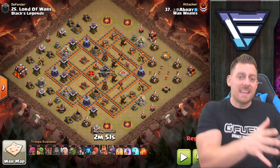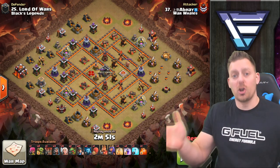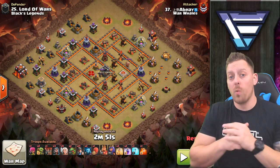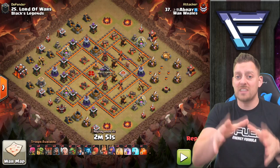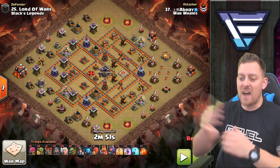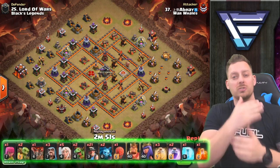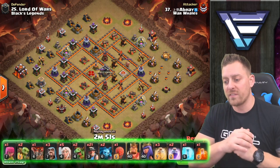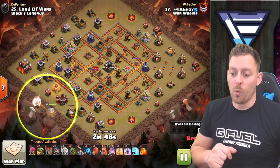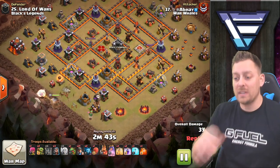The first attack strategy we're looking at today, heavily influenced by the queen walk, is one that's probably very familiar — the queen walk miner. This is another queen walk miner three-star attack from the same war we looked at yesterday, at Town Hall 10. The army composition includes five healers, two baby dragons, 21 miners, a balloon, goblins, archer, max level heroes, stone slammer, three heals, two rages, one freeze, one poison.